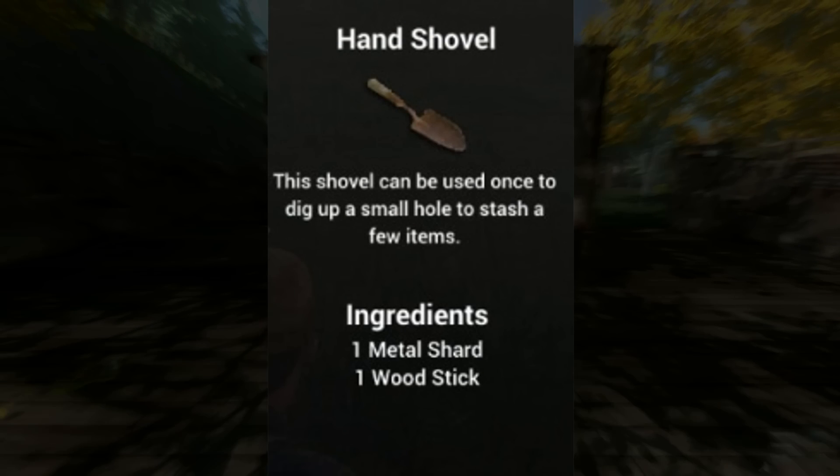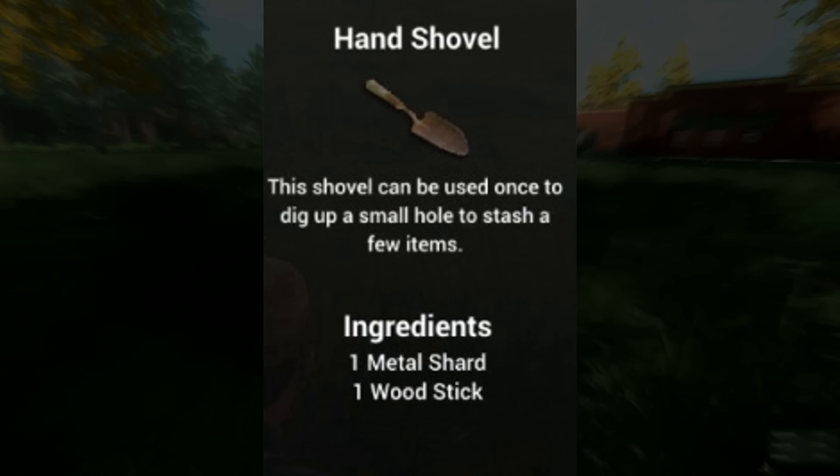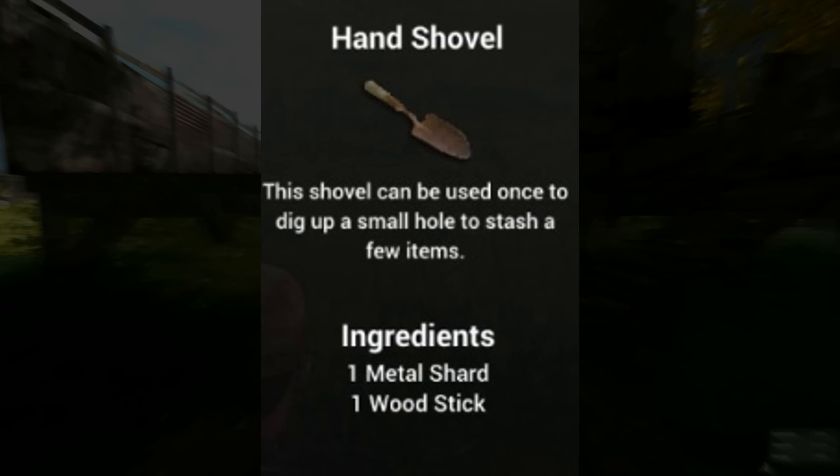In 4th place is the stash. You can use a stash to store items you can't carry and then come back for them at a later date. To dig a stash you first need a hand shovel made from a shard and a stick and somewhere safe to dig it.